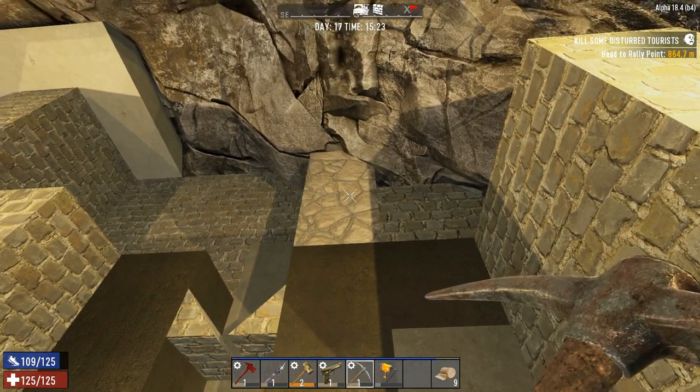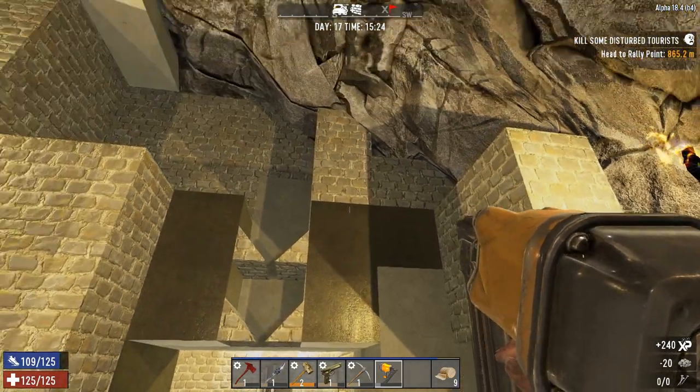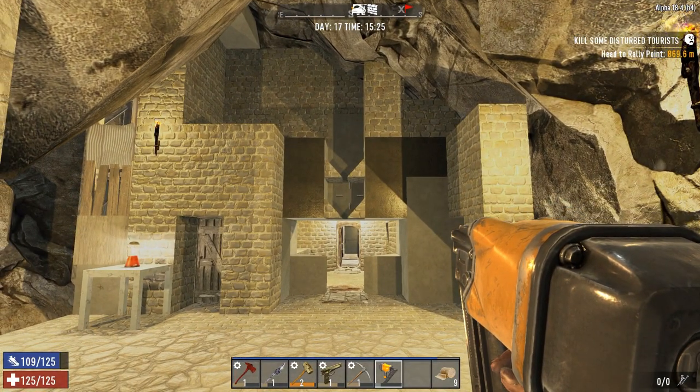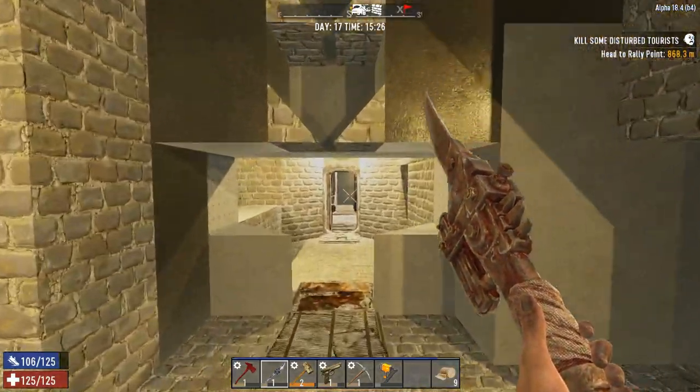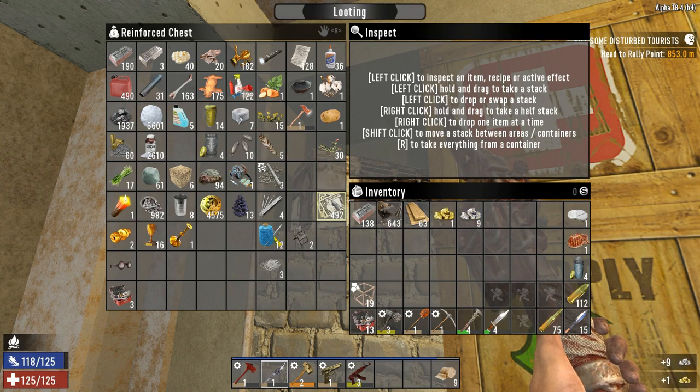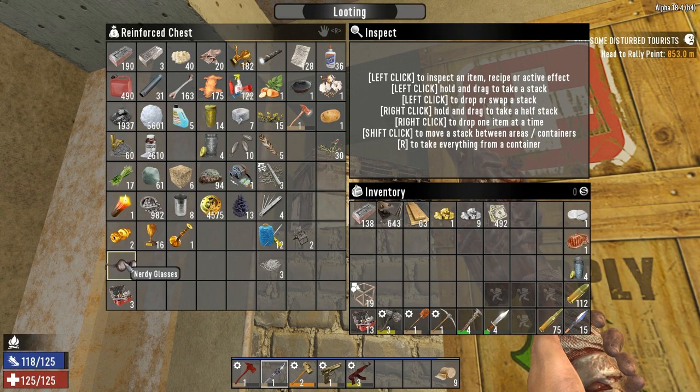All right, this is coming along pretty nicely. I feel like I'm going to need some more building materials, so I'm going to do a quick stop out to the trader and take some stuff to sell and see if anything piques my interest. I was so excited to get going, I almost forgot to bring stuff to sell.